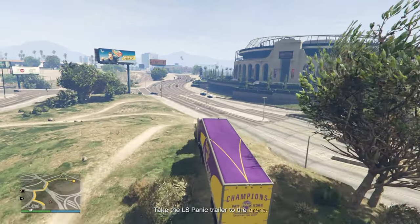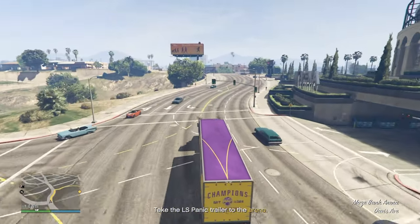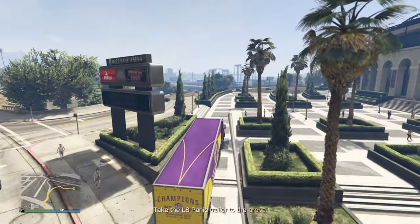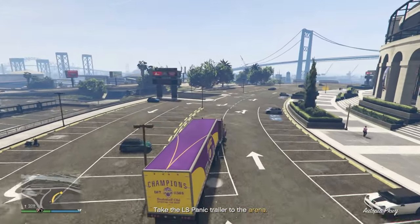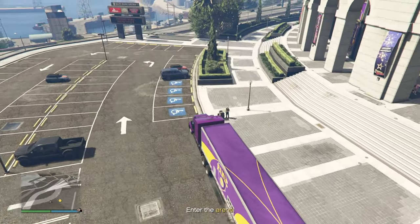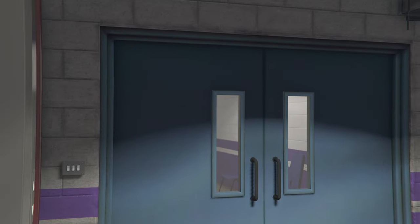I bet it wasn't the daylight robbery of a priceless unique car from one of the most powerful crime families in San Andreas — still, should be a show. Getting into the stadium between that truck and those uniforms should be smooth, but you'll need that VIP pass when you're ready to go up to the box. Nothing too exciting happens until you exit the elevator.